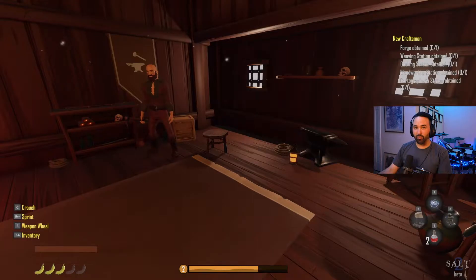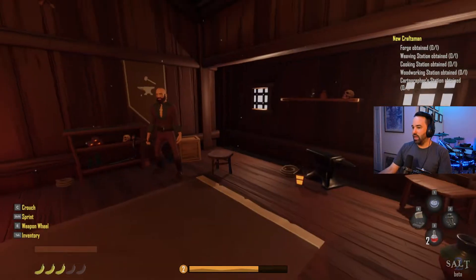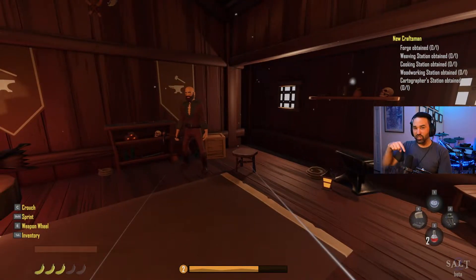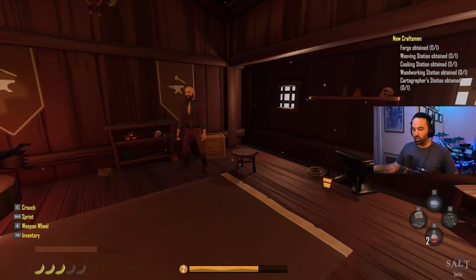On the last episode we kind of got our butt handed to us at a pirate island - we took out some pirates but they were tough. I'm back at the seaport trying to gear up. I started another random gen world just to try some other things, and figured out a lot of stuff from playing that other game. Also, Will Sterling, one of the game developers, made a couple comments on some of the videos and gave me a really good tip about gear.